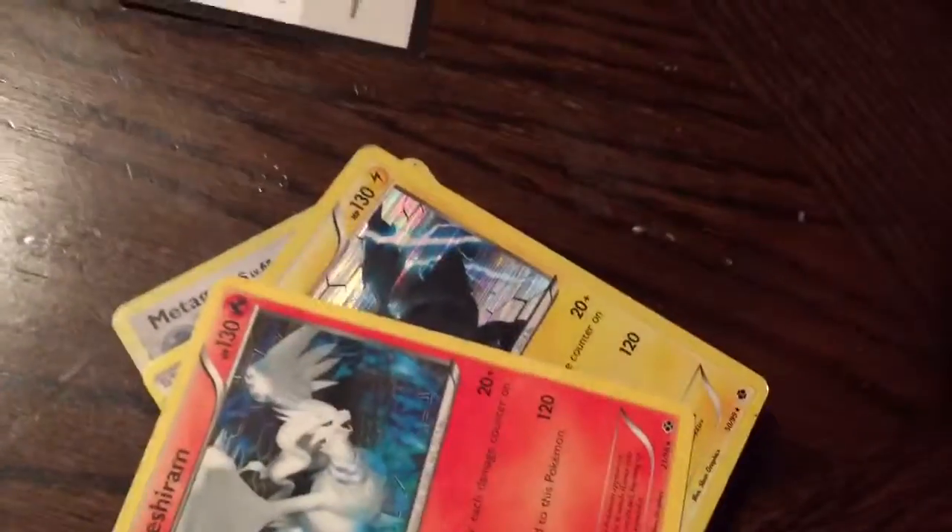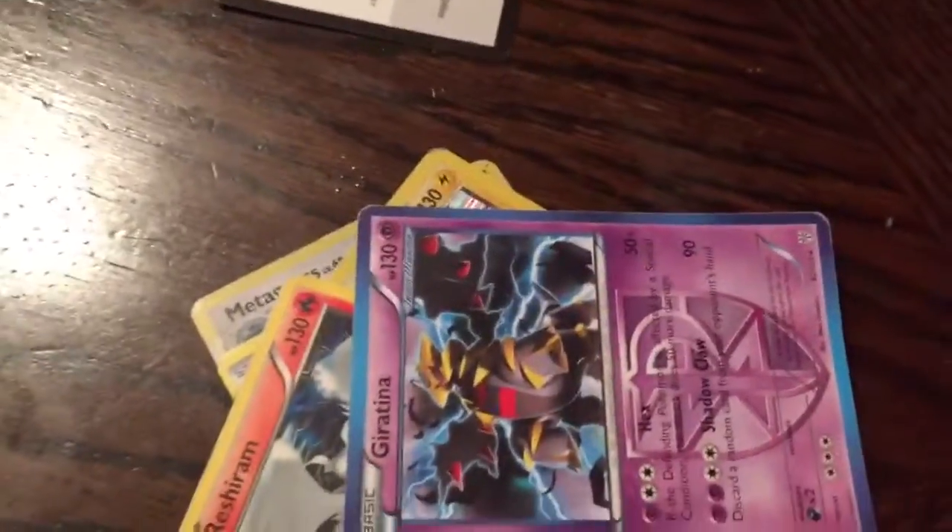And I'm saving the best card for last. Then we got Zekrom. Shroomish. Garchomp. And the best card for last — we got Moltres! Moltres. Yes. It's got a little bend, but who cares? It's pretty cool.